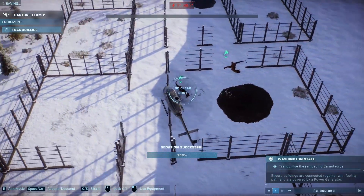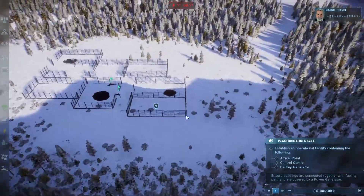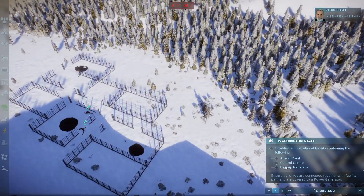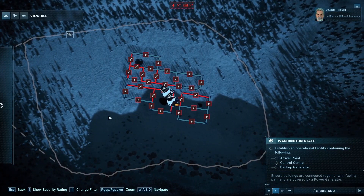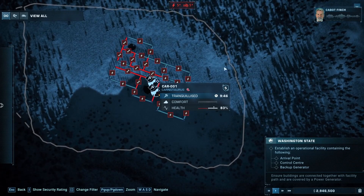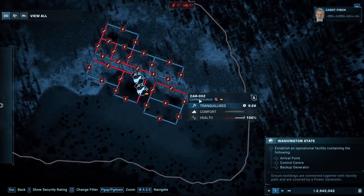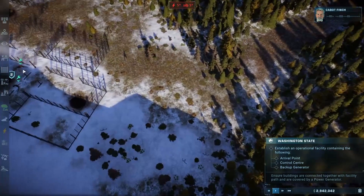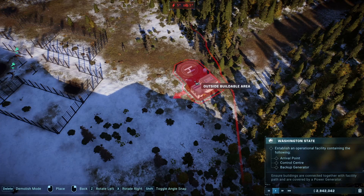Dinos are tranquilized, so let's start building. We need an arrival point, control center, and a backup generator to start with. Quick look at the map — our buildable area is here, so operations will be up this end and enclosures in this area. Let's get the arrival point down, just whack that down here.